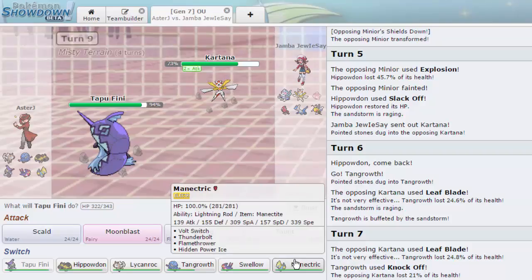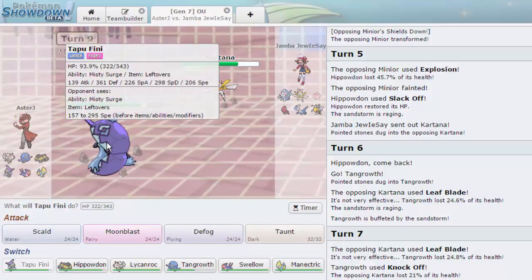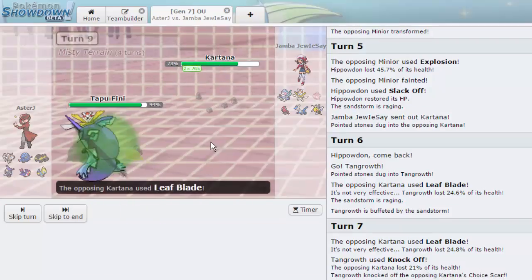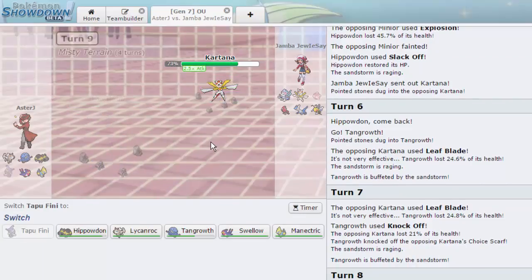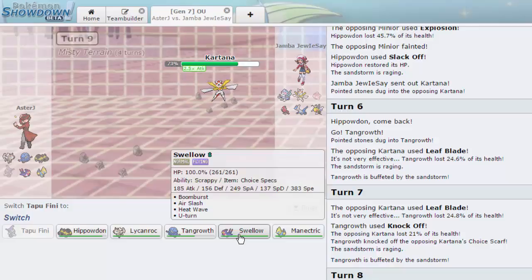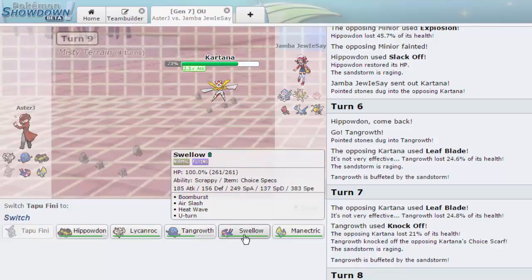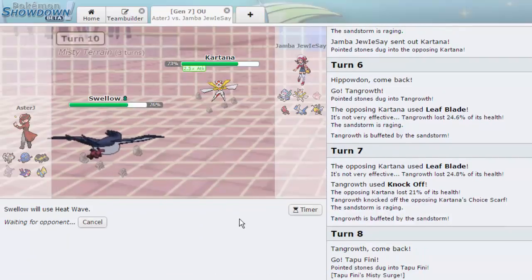Kartana hits 348 speed; unfortunately Mega Manectric doesn't outspeed it before mega evolution — but we do have Flamethrower. Leaf Blade is going to destroy us but I'll just go for Scald and try to burn. He does get the Leaf Blade off, critting — his attack goes up. Swellow outspeeds this though and can go for Heat Wave, so we should be okay. I'm going to go into Swellow and click Heat Wave to get this thing out of here.